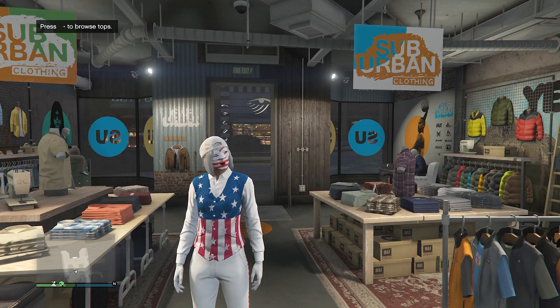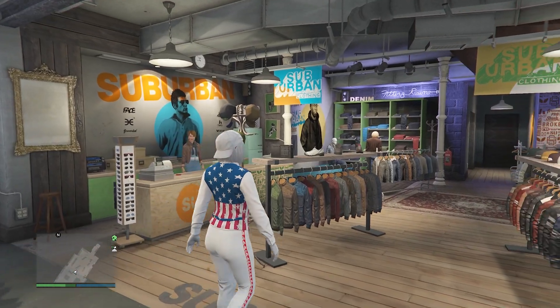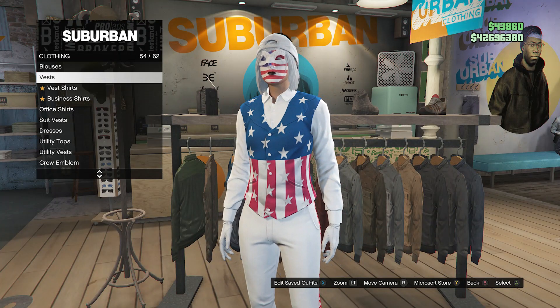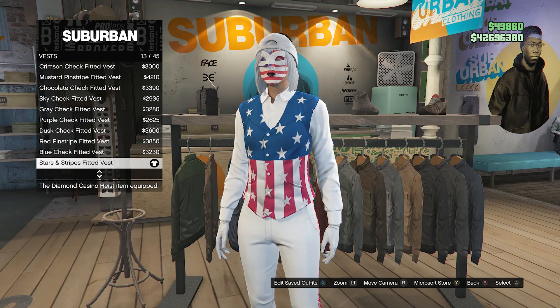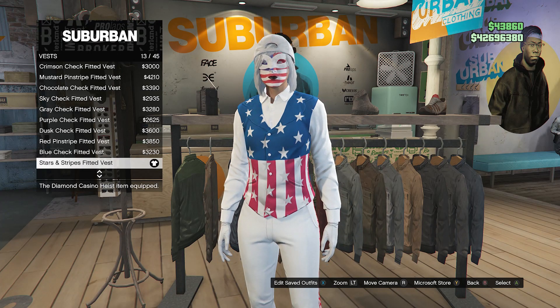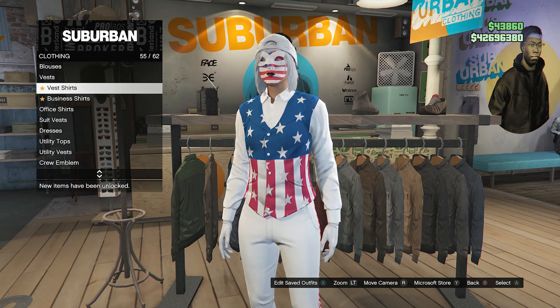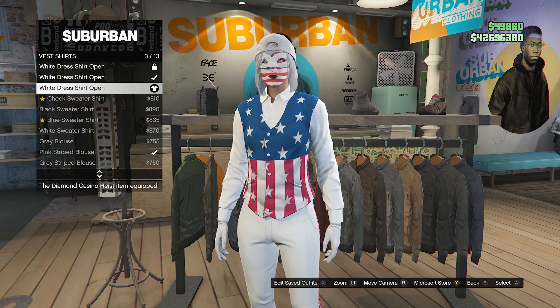For this outfit, whenever you get to the clothing store, walk over to your tops and scroll down to vest, which will be on slot 54. Click on vest and equip the Stars and Stripes fitted vest on slot 13. After you equip this vest, back out and scroll down to vest shirts on slot 55.